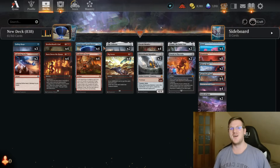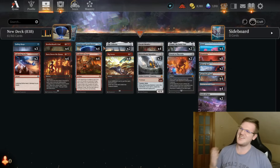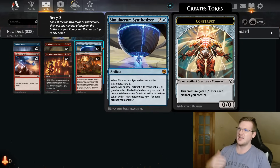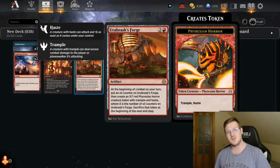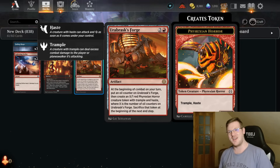How's it going boys? And 3.5% standard artifacts are back and it's gonna get wild. We are gonna be using the Simulacrum Synthesizer and Urabrask's Forge — three of some of the absolutely all-time most hated turn 3 plays in the game. It's gonna be fantastic.